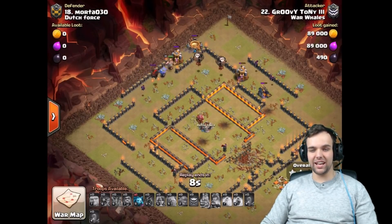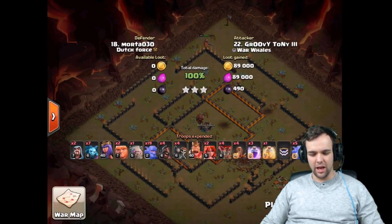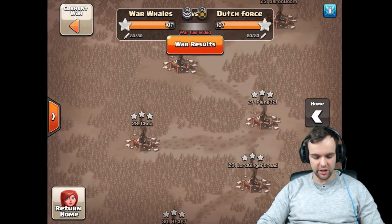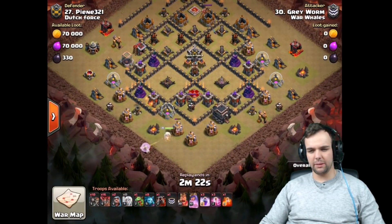For all you Channel 9 lovers out there, of course I'm going to hook you guys up tonight — well, tomorrow — with the next whale watching video. But for this one we actually have 2 Channel 9 attacks as well, and those are on number 27 right here — the one and only Grey Worm coming in with a very nice queen charge lalo. Then we've got another one coming up after this.